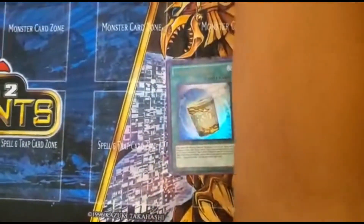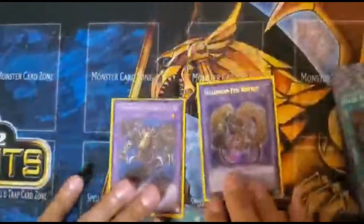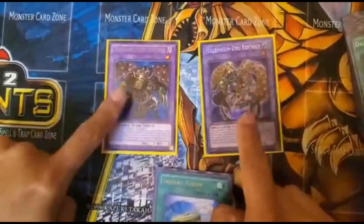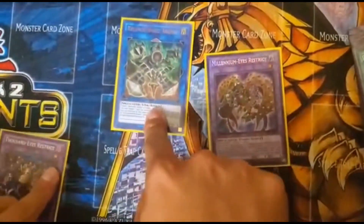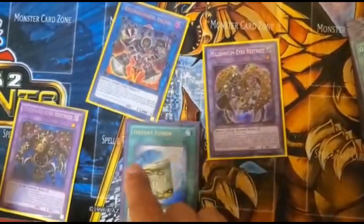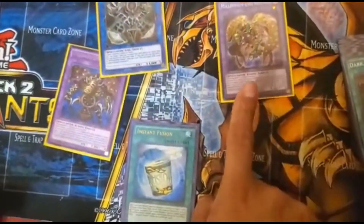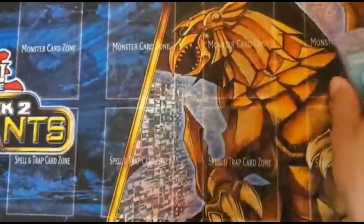One Instant Fusion — I'd put more but it's limited. I run Thousand-Eyes Restrict so I can negate and absorb a monster, get it out of the way, then link summon one for one. So that's two for one — I can either destroy two monsters or use it as a negate.